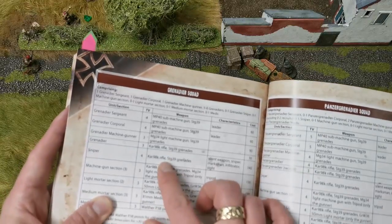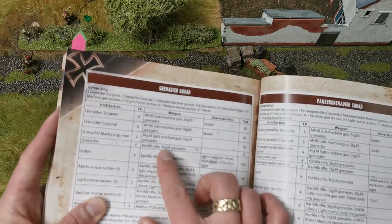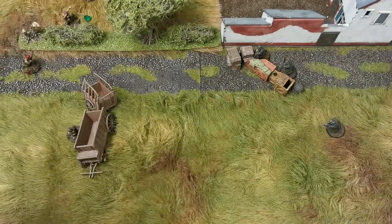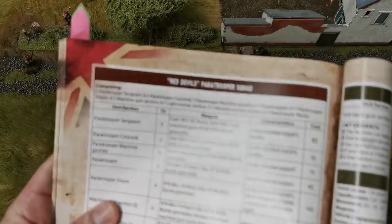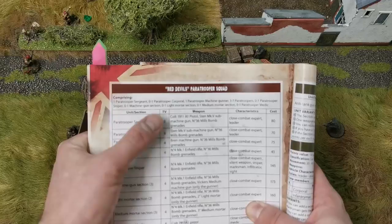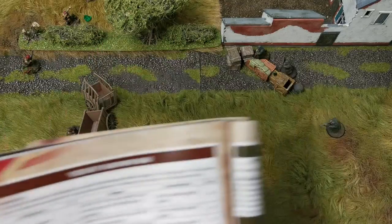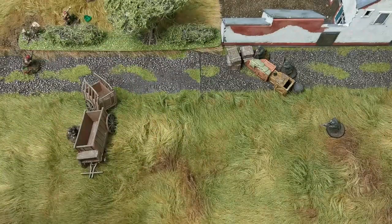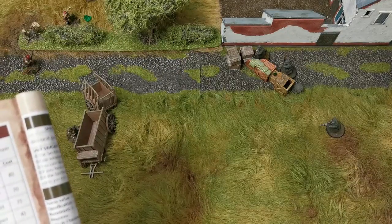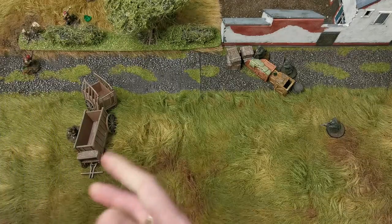Each of the Germans is armed with a Kar 98 rifle and a STG 39 grenade, one each. On the other side we have the British — three Red Devils: a Sergeant with a TV of five, and just two paratroopers both with Lee Enfields and two number 36 Mills bombs, one each.